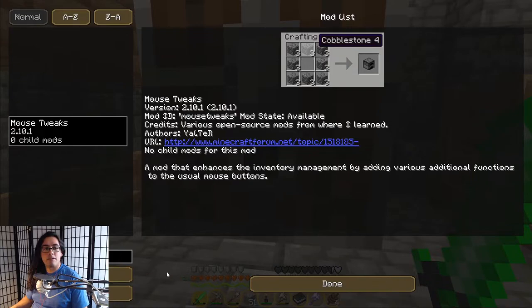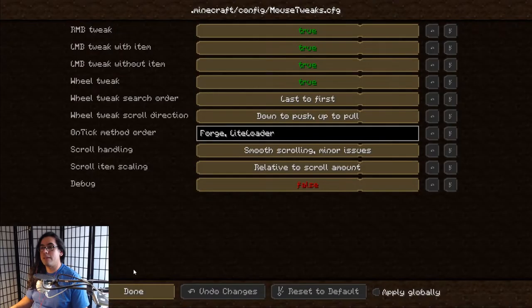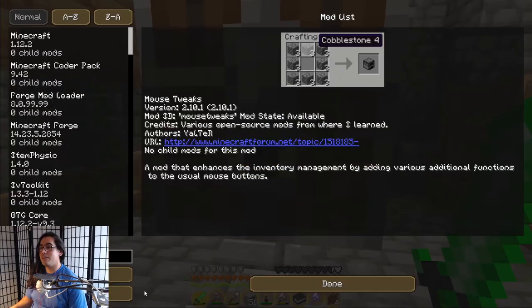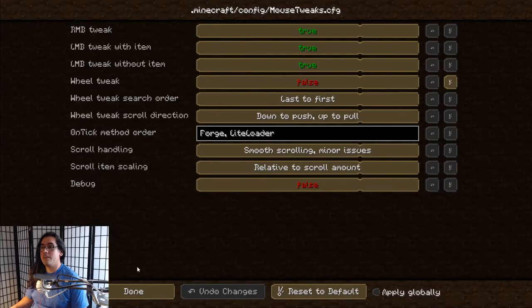You can't see it, but right here where my mouse is — my camera's in the way — it's right here: wheel tweak. Just turn it off, because this will pull items out of your chest or whatever as you scroll down. So right here, wheel tweak, put it to false.